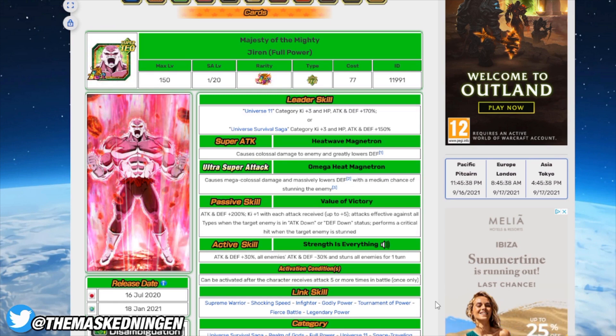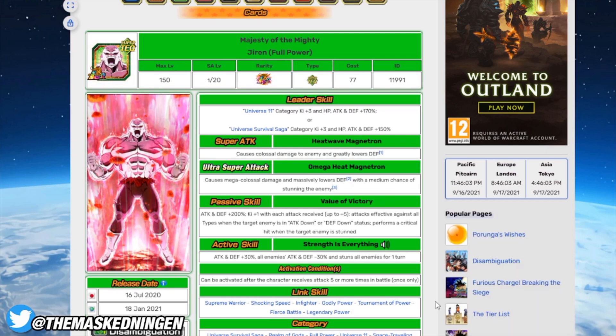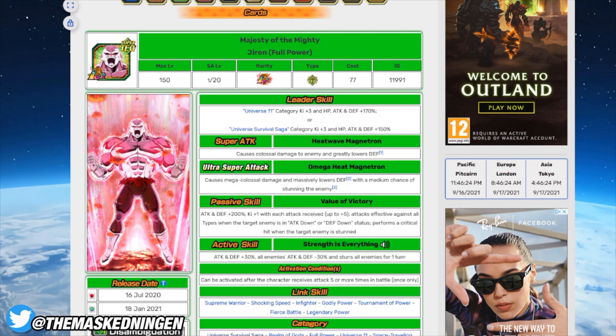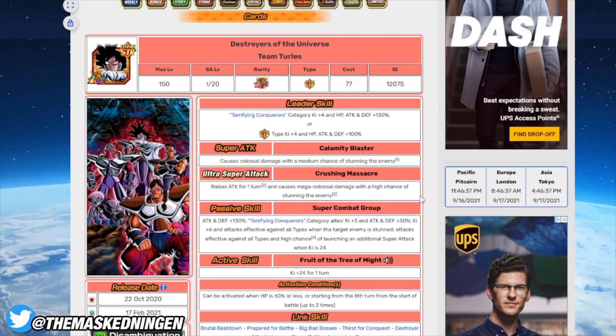One reason Jiren is worth picking up with yellow coins - if you're somebody struggling with the space traveling warriors mission of the GT Legendary Goku event - you can actually use double Jiren leads with a Universe 11/Universe Survival Saga team of units that are all space traveling warriors and beat the event that way if you don't have Bojack. I've seen screenshots of it being done. I personally tried it using STR Jiren as leader instead, but STR Jiren is a bit of a liability these days and doesn't survive very well in that run.